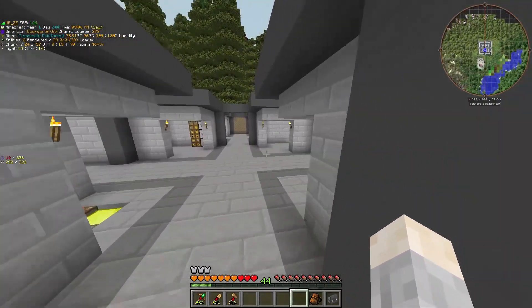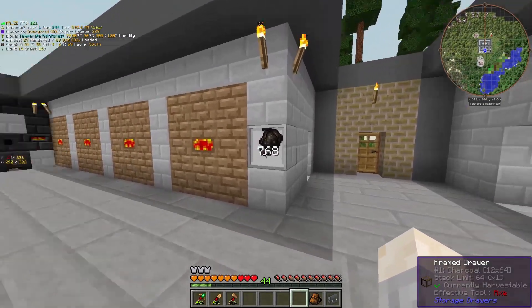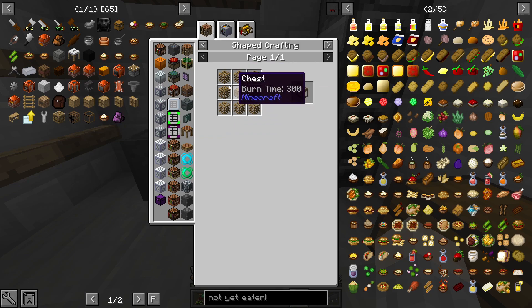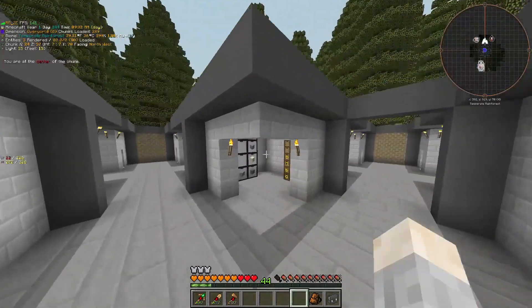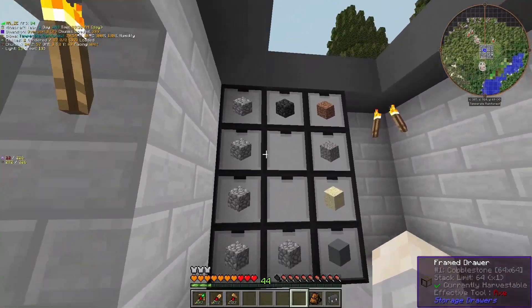The way you make these barrels that are frame drawers — you make them with this framing table. You put a frame drawer, which is just a bunch of carpenter blocks and chests, and you can combine any blocks you want for the sides and stuff. Over here, I upgraded my bulk storage as well — you can see I'm using these frame drawers, they look really nice.